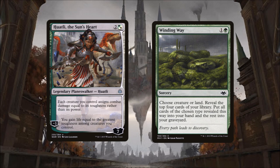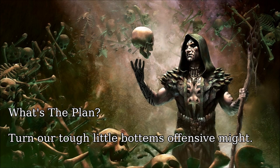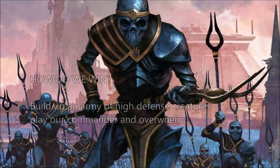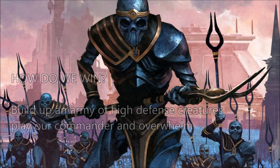Now that we know what's in our command zone, what's our game plan? In my group it was coined early that creatures with high toughness have big butts, as supported by the art of all spiders in Magic. This is a deck full of creatures with huge bottoms and little to no power, and because we're willing to run some jank, we will turn this defensive might into terrifying offensive power before most decks get off the ground. Our goal is to build up an army with high defense, play Whately, and overwhelm our opponents.